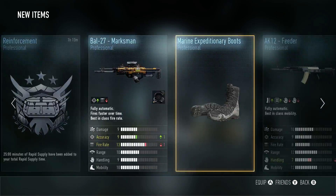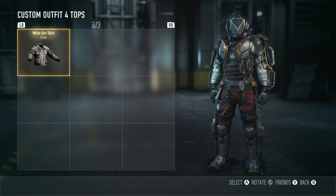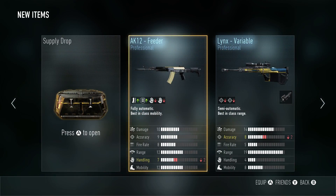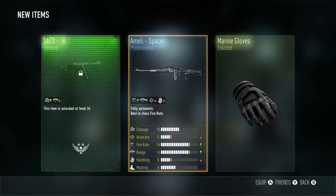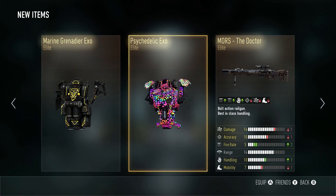Last one — we got the EPM3. We got some really good stuff overall. The Whiteout Shirt looks kind of weird with big arms. We also got two more leftover from my challenges. We got the Chicanery, the Lynx, the Psychedelic, the Doctor, the Whiteout Shirt, and the Marine Grenadier Exo — sorry, not Expeditionary.